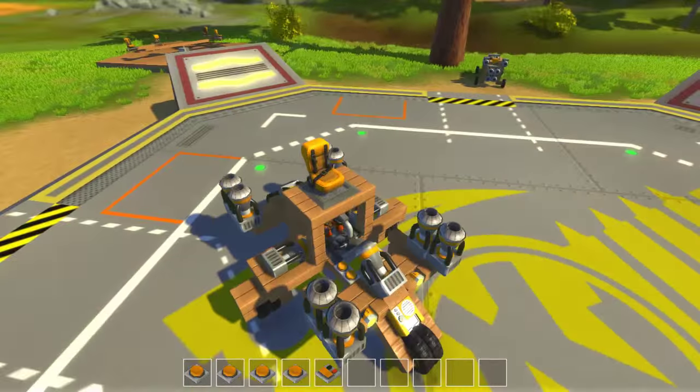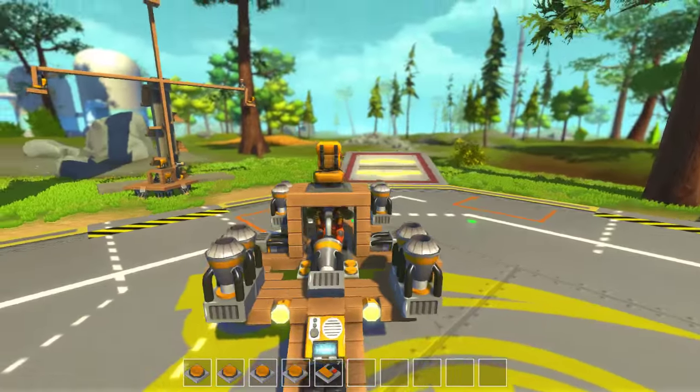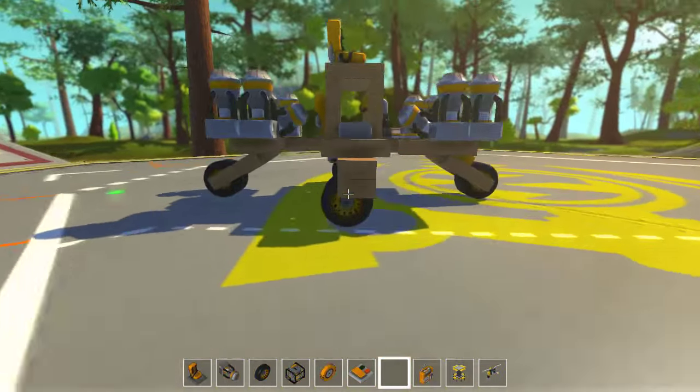I made a new flying vehicle that also has transforming capabilities. Let's just hop in the driver's seat here. You can also stack multiple seats on top of it, so it can transport right now only one person.